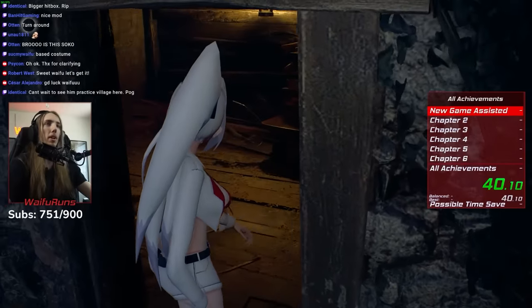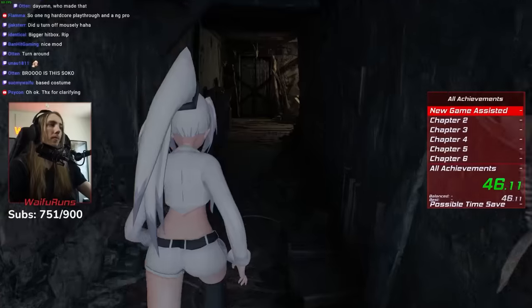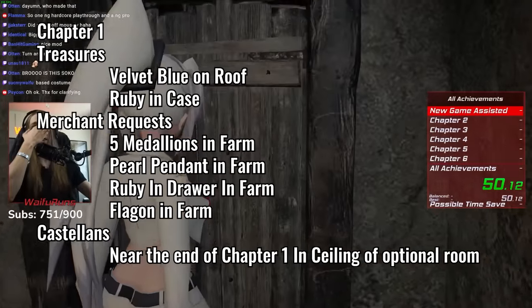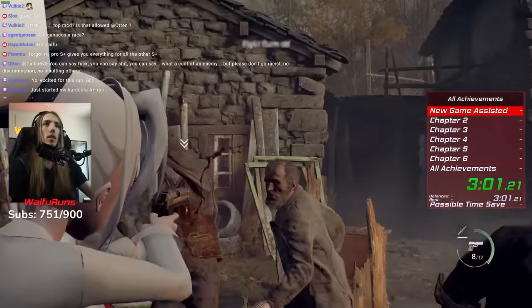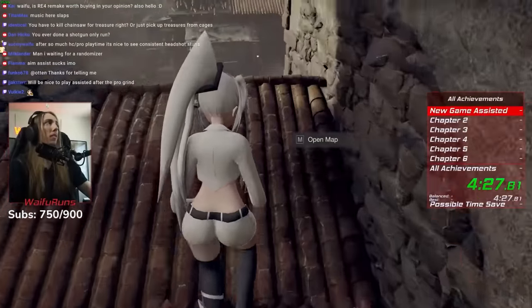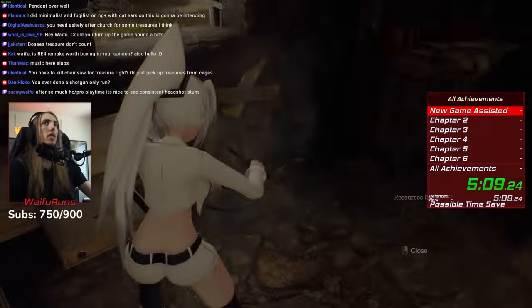Each chapter will have a brief splash screen of what is collected and in what order. The first chapter has five treasures, one Castian, and one Merchant Request for five medallions. After roundhouse kicking my way to a mostly clean bingo, I collected two treasures and headed on my way, collecting the three remaining treasures and five medallions in the farm area.